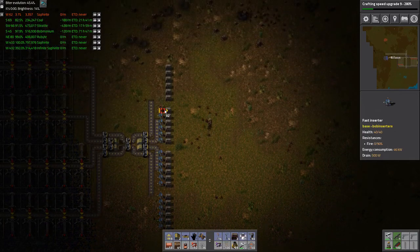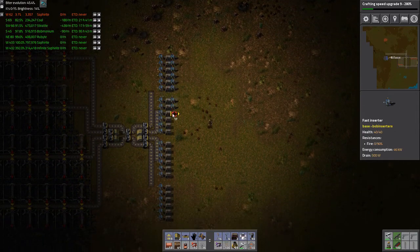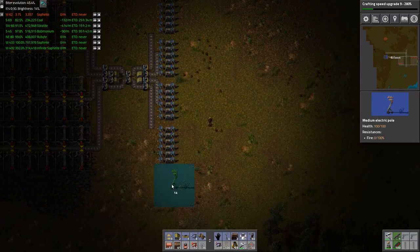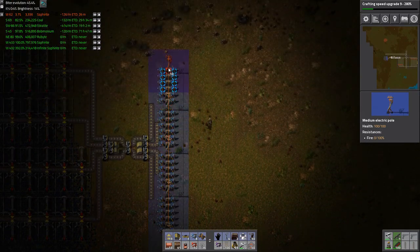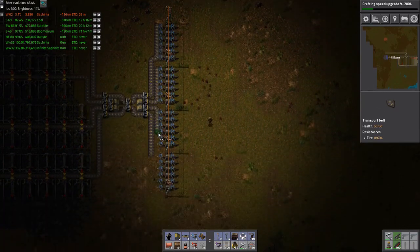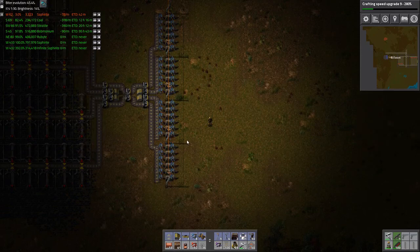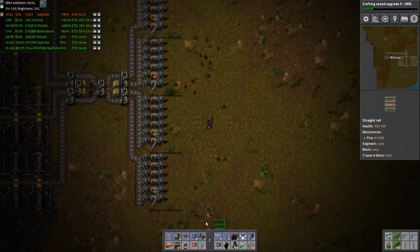I don't think I have enough actually. I'd like to have stack inserters but I don't have stack inserters, so beggars can't be choosers. That should seal it. I don't think this is the ideal way of doing it — it's better to hit it more evenly because the first ones would be really busy and the last ones probably won't do much.